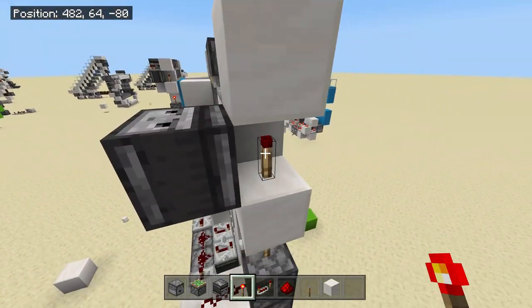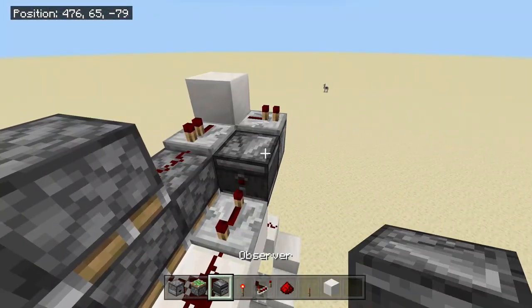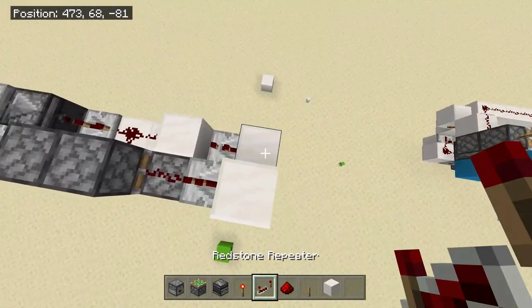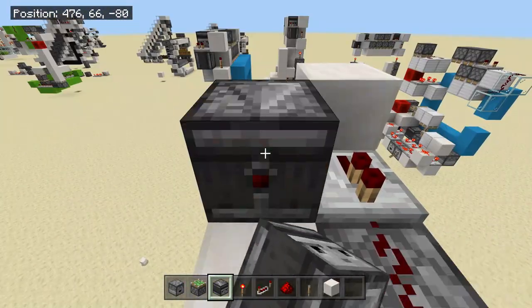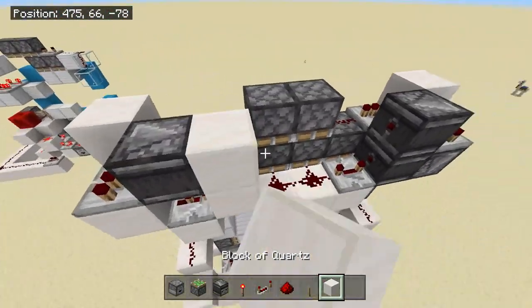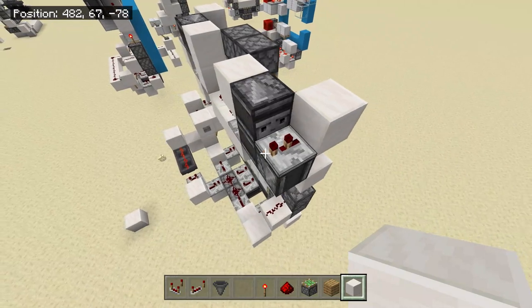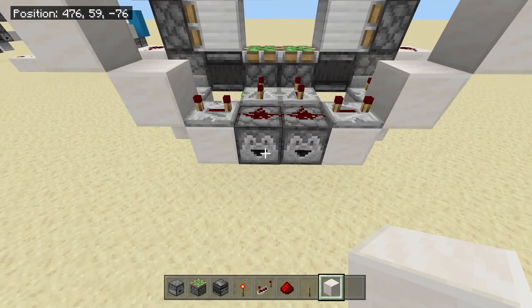That observer should be next to this off redstone torch. Place a repeater set to one tick on top of this with an observer going into this redstone repeater — it should go on and then go off. Place a redstone repeater going into nowhere on this side as well, place an observer coming out of this redstone repeater, and then put blocks in front of their faces. Also, set these two repeaters at the top to two ticks — not one. So this one is two ticks over here and this one is two ticks over here.